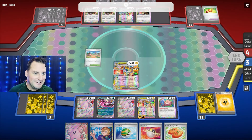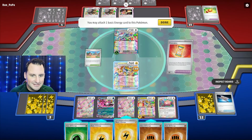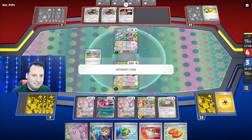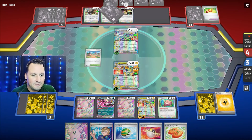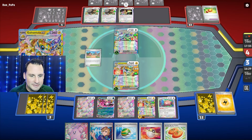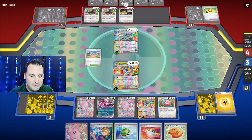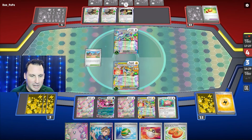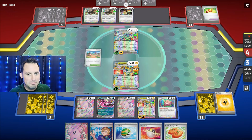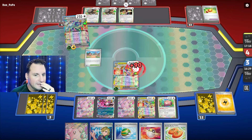Briar — once they get to two prizes, I can actually take all three in one shot. If they get to two prizes and I'm able to take out the right Pokémon... I can hit for 120, do one more item lock, not get knocked out, and then take three prizes with Briar.